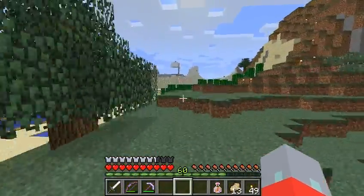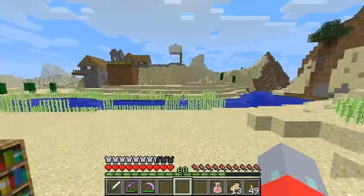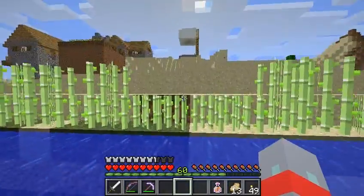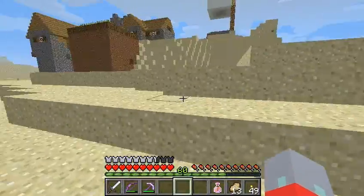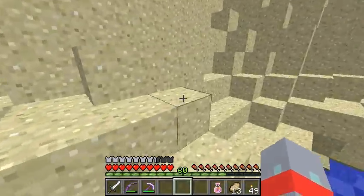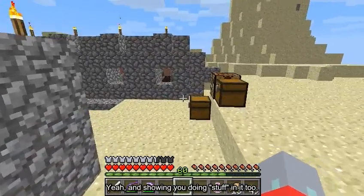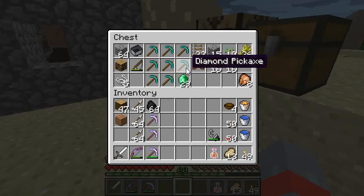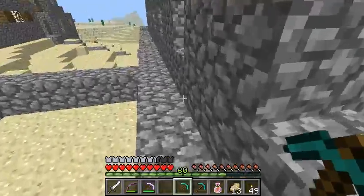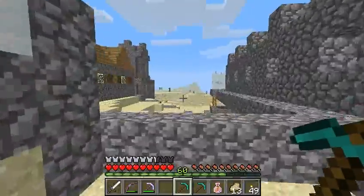I've bought some diamond pickaxes — you guys may have seen the video clip before the beginning of this episode showing me buying a bunch of them. We are going to enchant them, so here they are. We will enchant two of them, and if we are lucky we'll get Fortune 3 or Silk Touch.